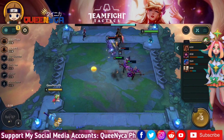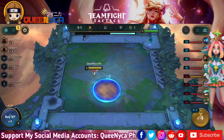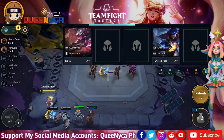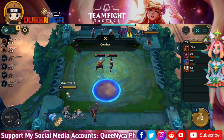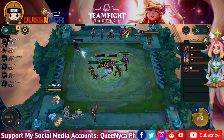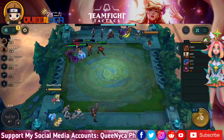The Space Pirates we have are Graves, Darius, Jayce, and Gangplank. I won't be using all four — I already have a video using four Vanguards and four Space Pirates, you can check that out on my channel. For this comp, I'm using Graves, who is a Space Pirate Blaster, and I'll get Miss Fortune later — she is a Mercenary Valkyrie Blaster — to activate the two-Blaster trait.